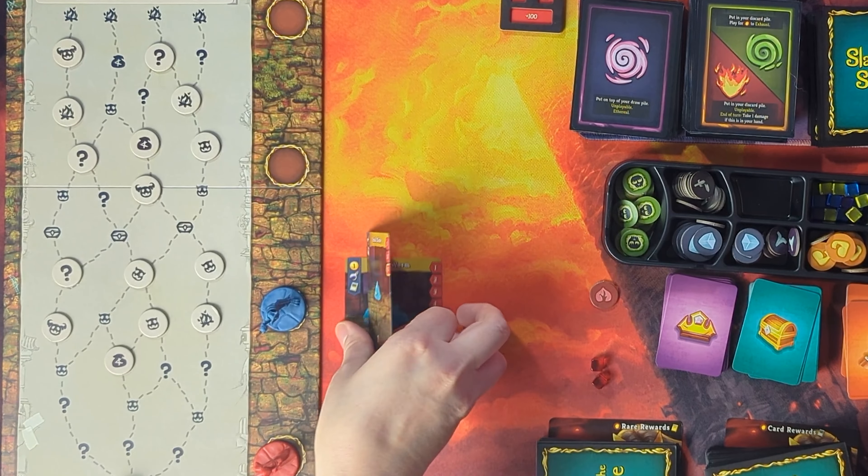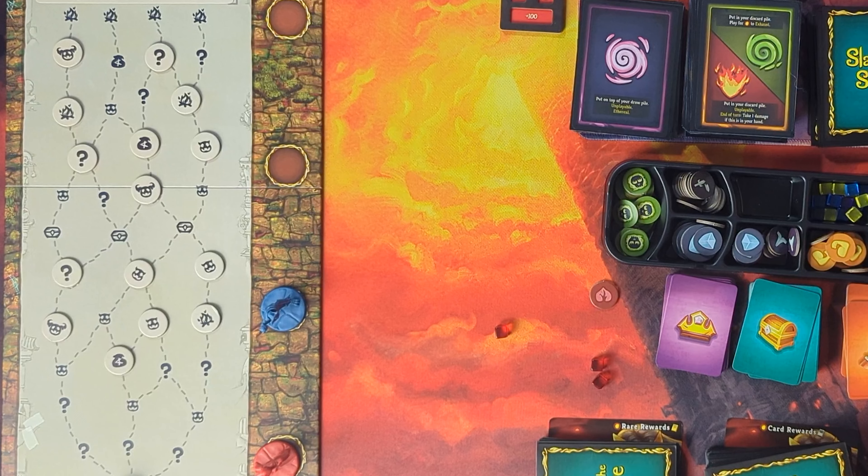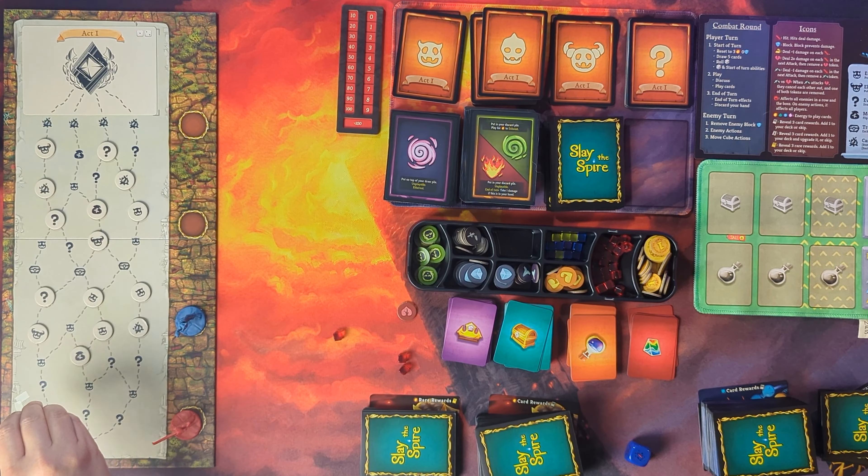The left side has two elite encounters that give really good rewards but are more difficult. The middle has a shop we don't have the money for. My risky style of play: go left, hit that elite, then go to the middle, hit the other elite, then hit the shop after the two elites. There are two question marks along the way — maybe we get something good. We're going left!